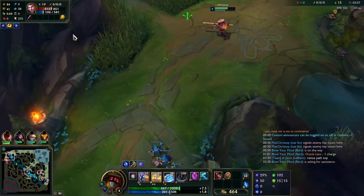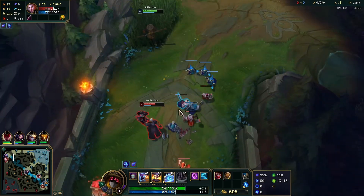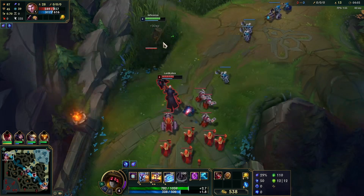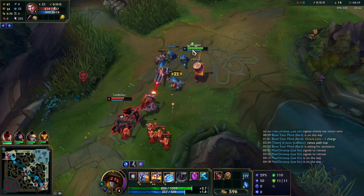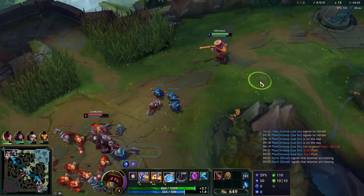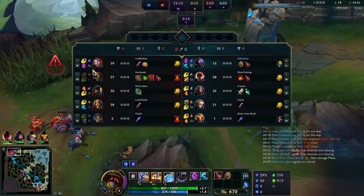We cleared the wave, but at this point Jayce has thinned the wave enough that he can just hold it and keep the wave close to his tower. We're going to lose a lot of minions here, but it will push towards us eventually. So I decide to just take the L, camp in the bush, and let the wave push towards me, because I know I can't push it — especially with Rammus possibly pressuring top lane. The wave is pushing towards us, so we can just sit on the tower and collect it.